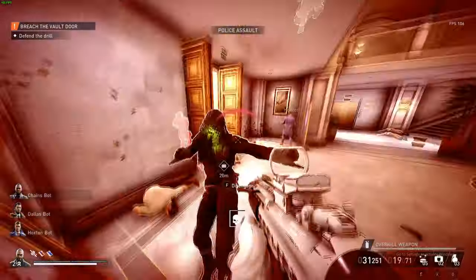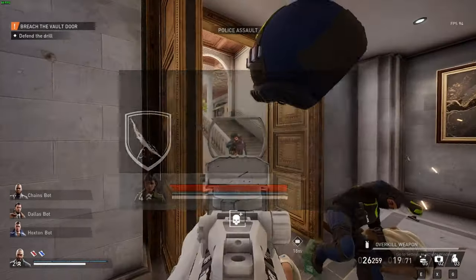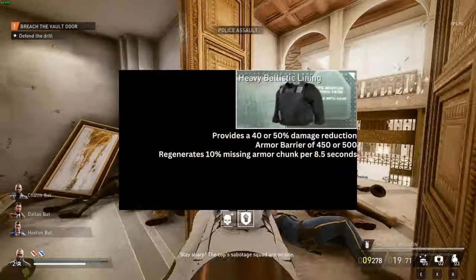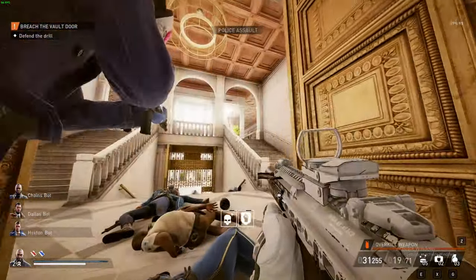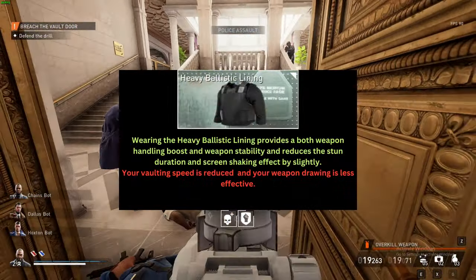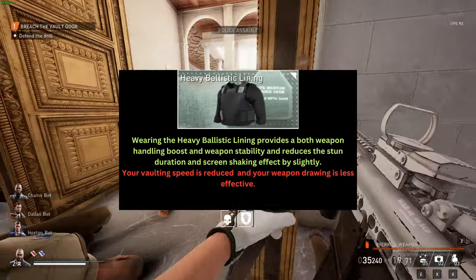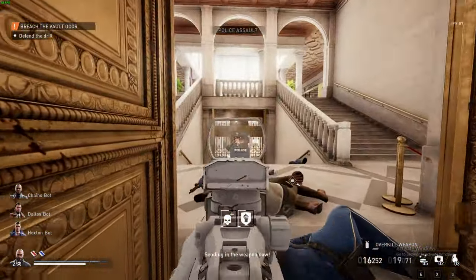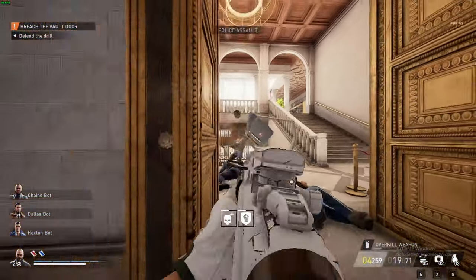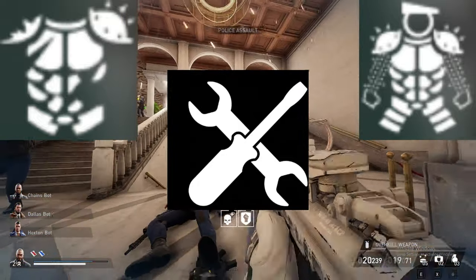The first section is a new mechanic that I'm bringing to the table named the Armor Barrier Mechanic. Second is adding or changing the armor statistics that will work alongside the Armor Barrier itself. Thirdly is providing armor passive skills that will change the heisters in a specific way, meaning that every single armor will have their own personal stats that will change the heisters entirely. And lastly I will be changing a few skills that will work alongside the new Armor Barrier mechanic.